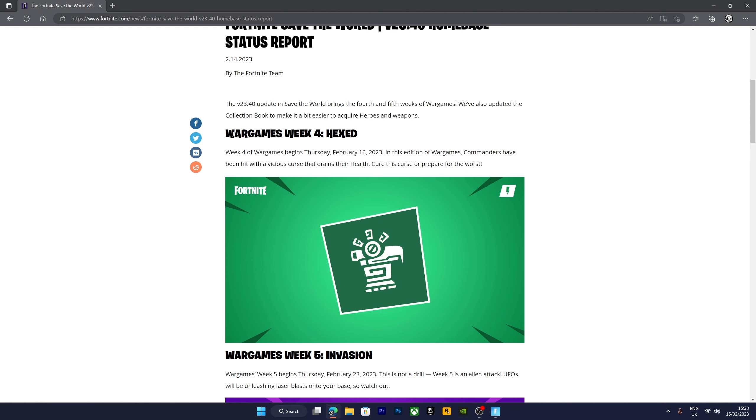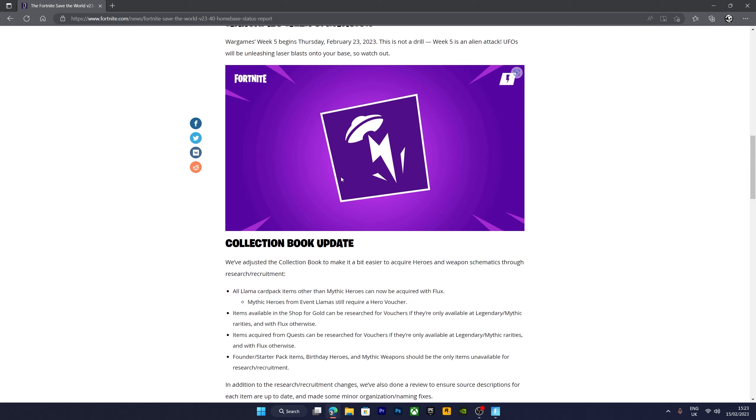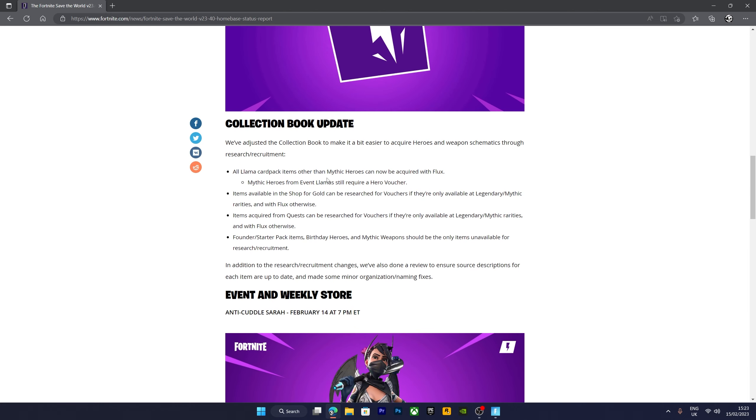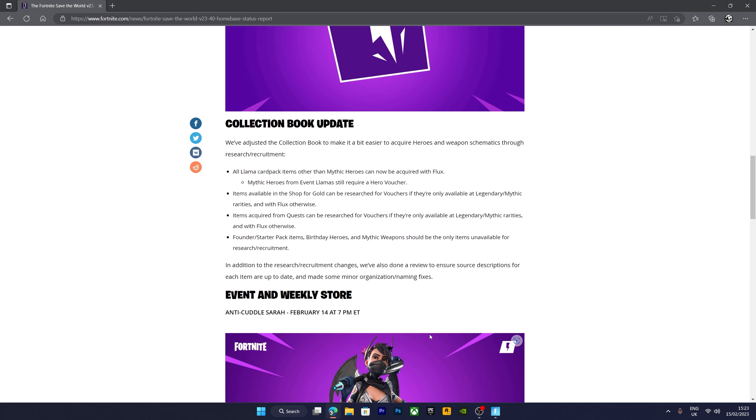So the first thing we need to get out of the way is War Games. You got Hex to get this banner and Invasion to get this banner. They're really not that good — War Games is a bit rubbish and the rewards aren't great, so we're going to skip past that. But that's there if you want those two banners. The main part of this update, other than two returning heroes, is the collection book update.